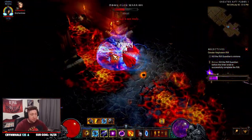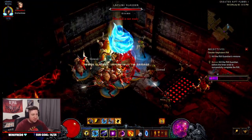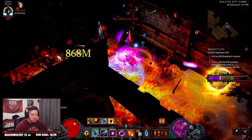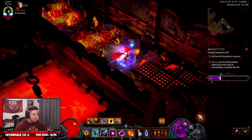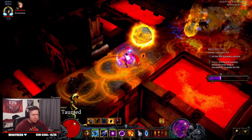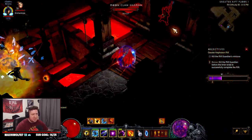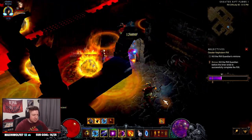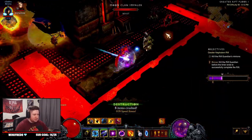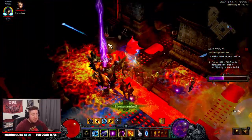I need them to stop crowd controlling me — that is a big negative with this build. Wizards just get crowd controlled so bad and it's super annoying. The build is not the strongest; it's a very fun build, visually appealing. With super high paragon you can push the 120s and 130s, but otherwise it won't do anything crazy. It's also not the fastest build — besides the Wormhole Teleport, it just doesn't get you around the map fast enough for speed farming.